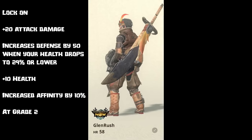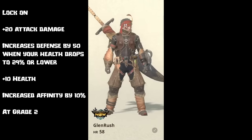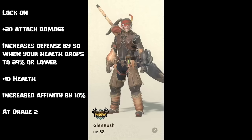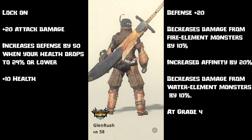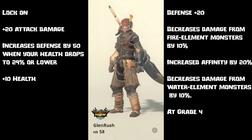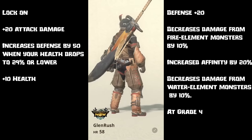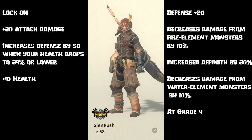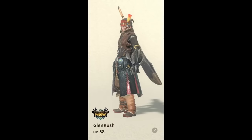Using this mixed set will give you the ability lock-on, plus 20 attack damage, increased defense by 50 when your health drops to 29% or lower, plus 10 health, and increased affinity by 10% if everything is at grade 2. If everything is at grade 4, you'll gain lock-on, plus 20 attack damage, plus 10 health, increased defense by 50% when your health drops to 29% or lower, defense plus 20, decreased damage from fire element monsters by 10%, increased affinity by 20%, and decreased damage from water element monsters by 10%.